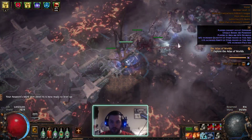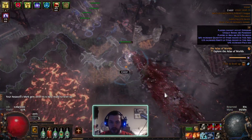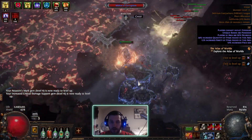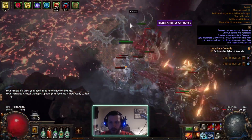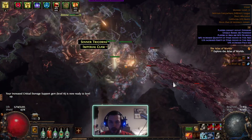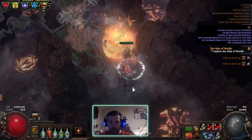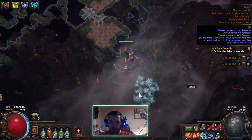I am able to freeze bosses — the 98% delirious monkey boss for a pretty substantial amount of time actually, when I have Hypothermia up. That gives a large amount of damage because it's not only dropping the less damage from Chain, but also giving a more damage multiplier — kind of a double whammy on extra damage there.